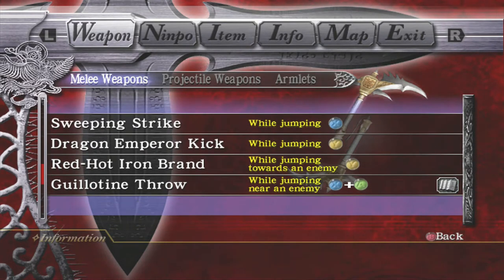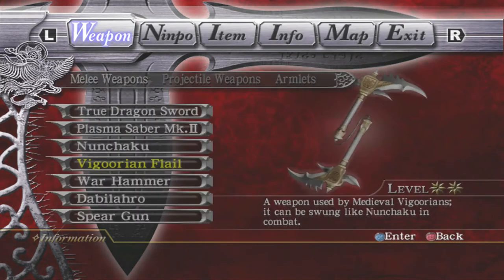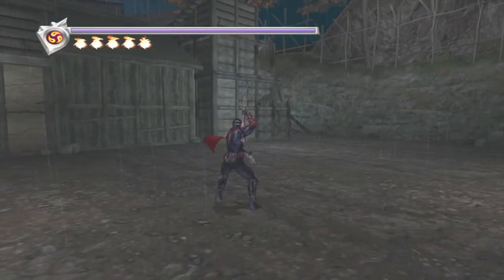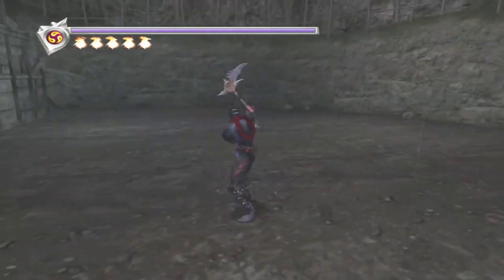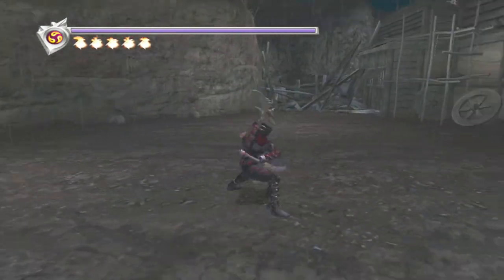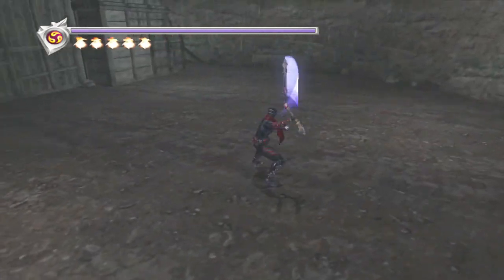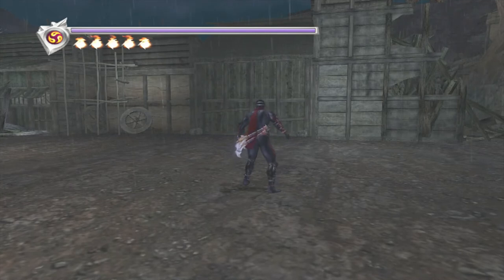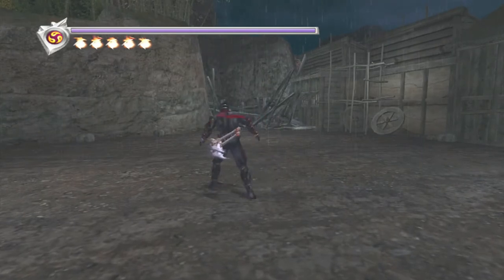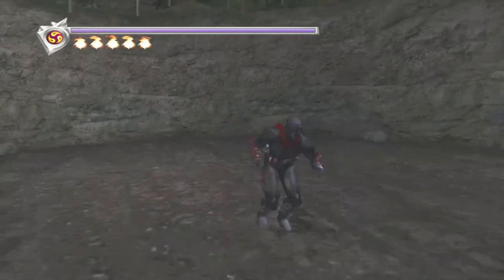According to the command list you actually get the Red Hot Iron Brand at level one. The YY Flame Wheel string is a really good string to use against Ghost Fish if you're new to the game — just get into an open area and keep doing it. It's a very long string. The first part where Ryu leans back causes Ghost Fish to not hit you for some reason, then they bunch up and you can just keep doing it to kill them. It also hits enemies into walls very easily, which deals extra damage.